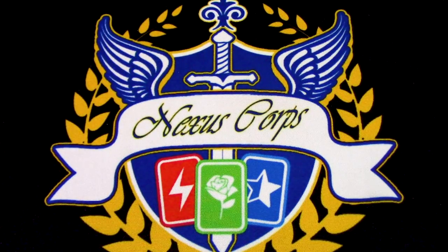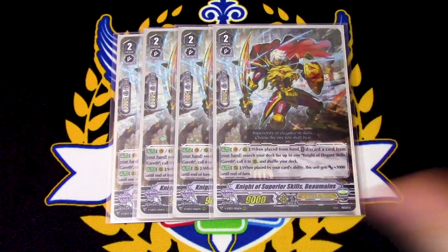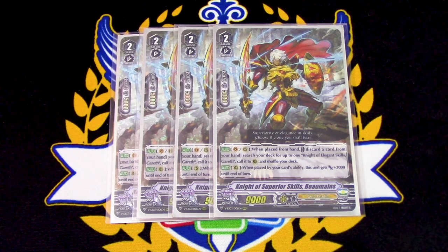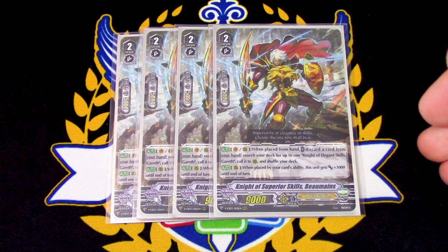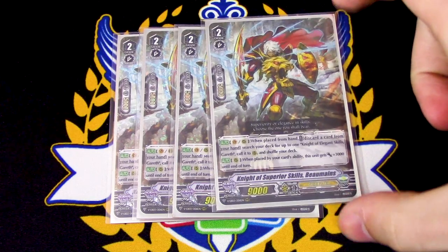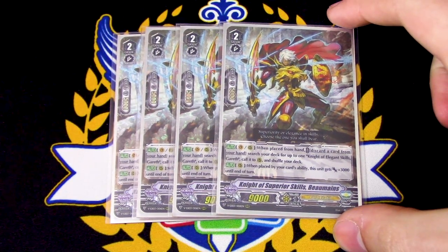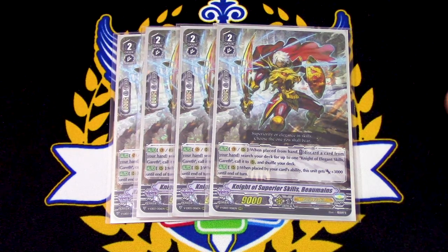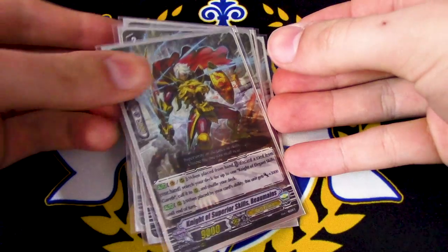Next for our grade twos, we are running Knight of Superior Skills Bowmanes. Bowmanes' skill on rear when it's placed: you discard a card from your hand, search your deck for Gareth, and call it to rear. Super awesome and simple — deck thins you out and is a specific target for Ezel's skill. Its other skill: when called to rear by a card effect, it gets 3k, so it can be a 12k attacker, or 22k on Excel Circle, helping you with the Superior Ride and filling up your board. A really good card — still want to run it at 4.